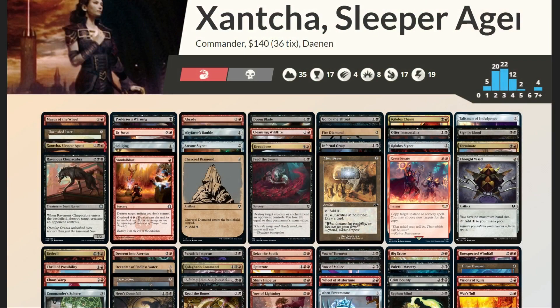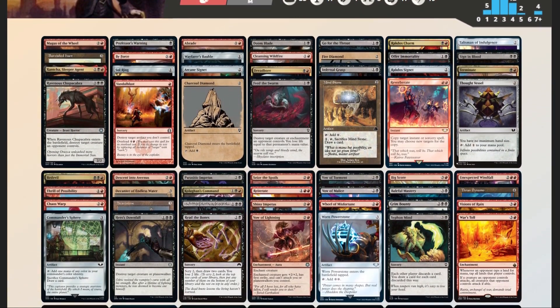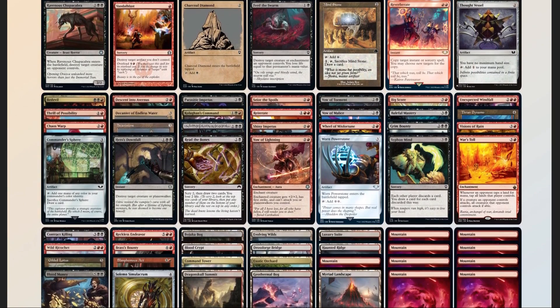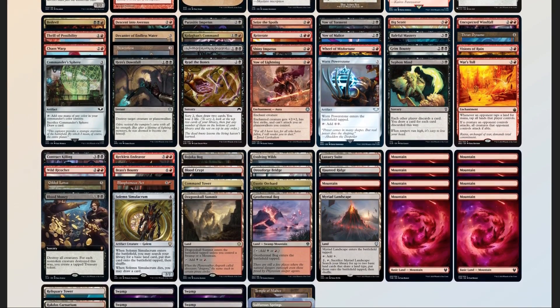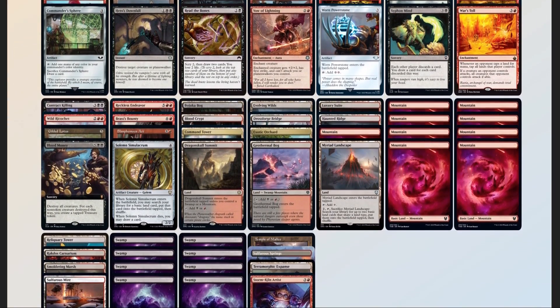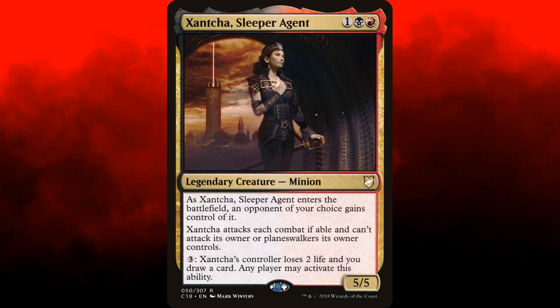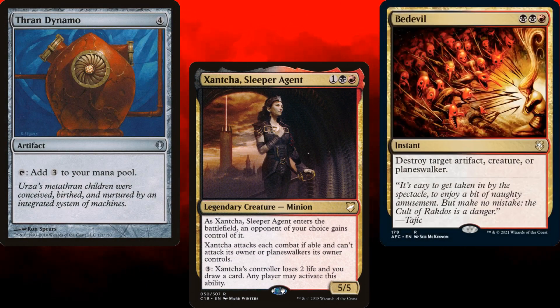Now that we have our deck list, we should compare it to our checklist. 54 mana sources split between 35 lands and 19 pieces of ramp — a little high, but we want to draw a lot of cards through Xantcha, so it's fine. 11 pieces of card advantage counting our commander. 22 pieces of interaction. 3 board wipes. 2 pieces of graveyard hate in Bojuka Bog and Rakdos Charm. No sudden I-win cards, but that's not the point of this deck. The point is to have Xantcha on board at all times, attacking favorably every turn, drawing lots of cards at her controller's expense, then using the spot removal we drew to clear a path so she can finish our opponents off for us.